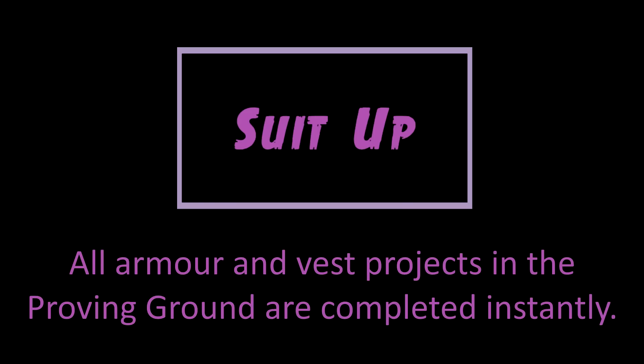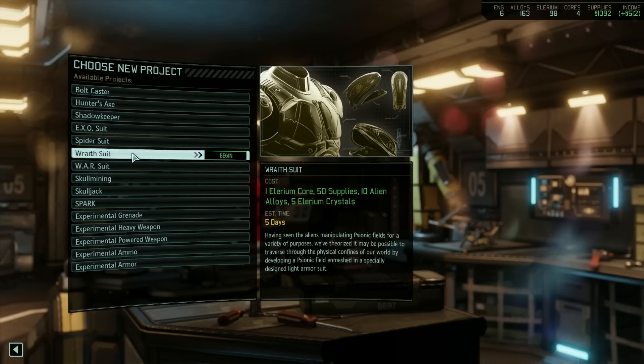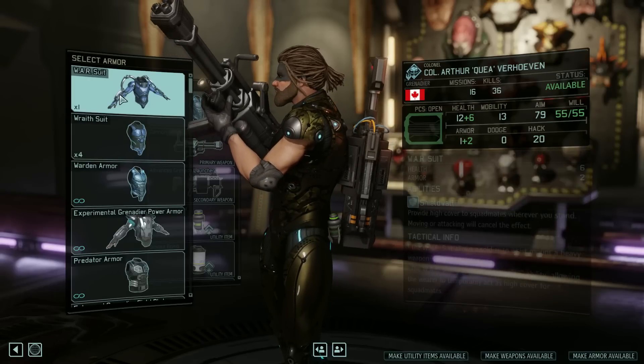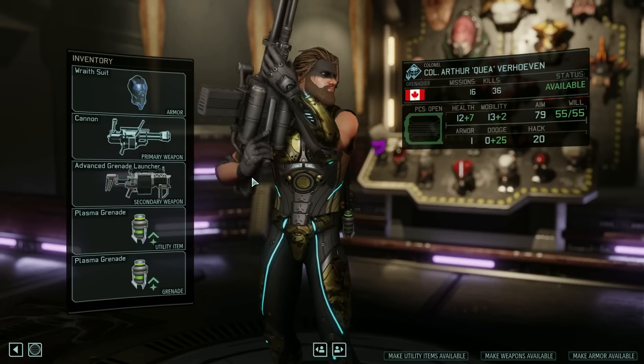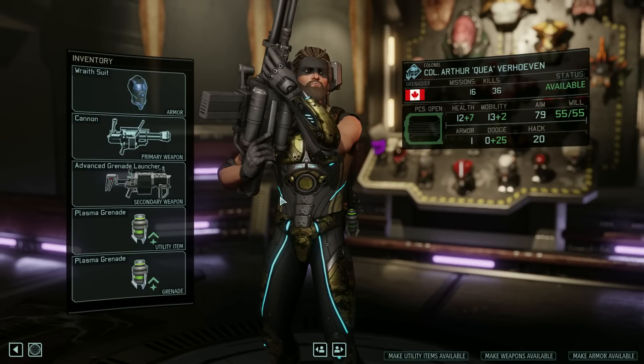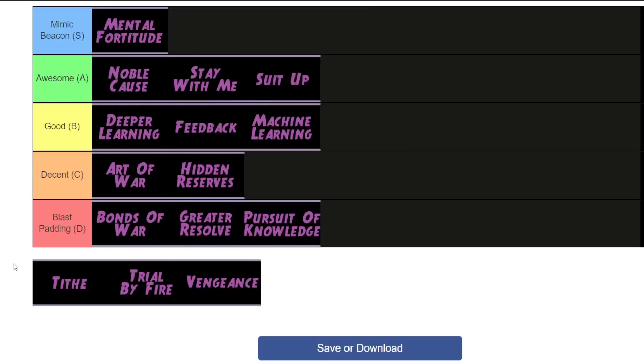Suit Up allows you to build armor instantly in the Proving Grounds — similar to Munitions Expert and Bomb Squad in that sense. I rated both of those as good in their respective videos, but Suit Up is honestly my favorite of the three, because it applies to items that aren't random. Unlike bullets, grenades, and heavy weapons, we can choose the type of armor we want in the Proving Grounds. And keep in mind, Exo and Warsuits come with a rocket, so you're basically getting a heavy weapon instantly too. This one's really good — we need to place it higher than those other two abilities, so it's going in the Awesome tier.